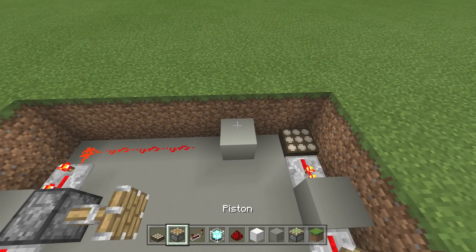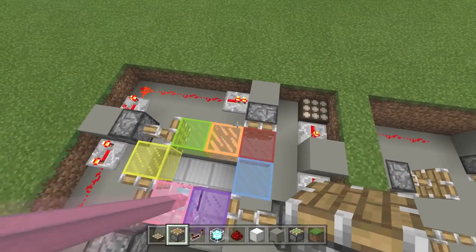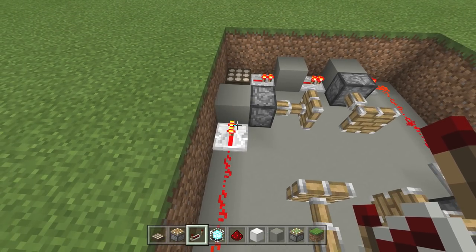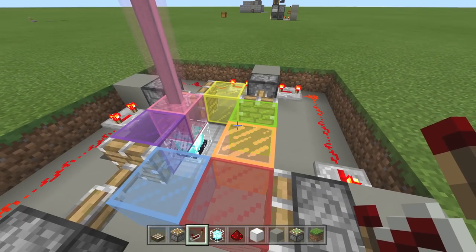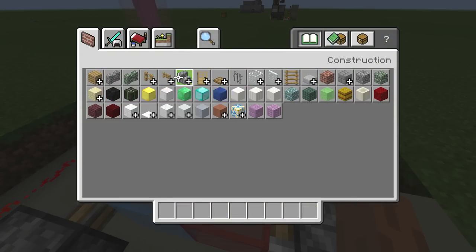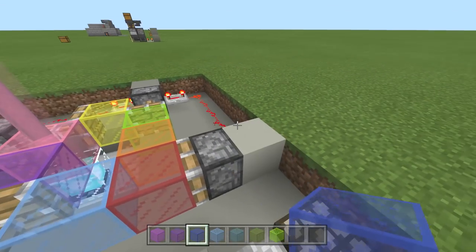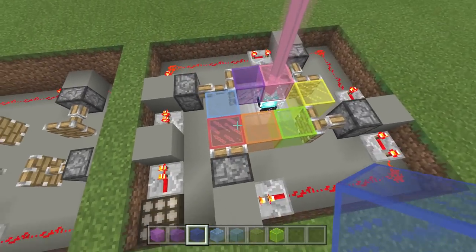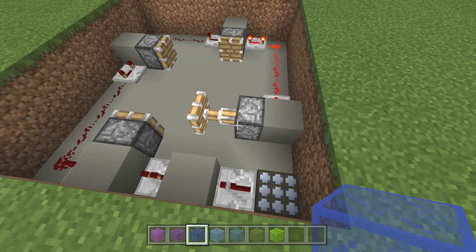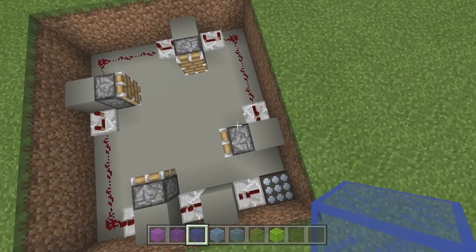We're going to put our last block one away from this guy right here, put our block right there, and then last but not least there is one repeater right here with no delay. Once we've done this you're going to need seven colors — one, two, three, four, five, six, seven. Let's clear our inventory and go grab them. Pay attention to the way it's laid — when you see this one right here it'll go in reverse.